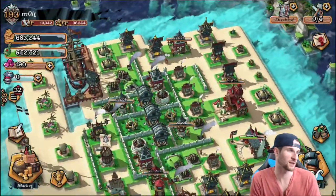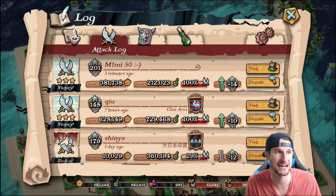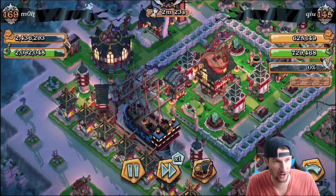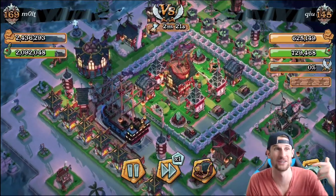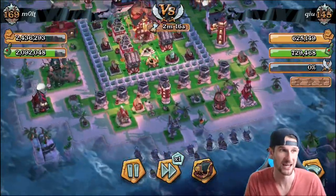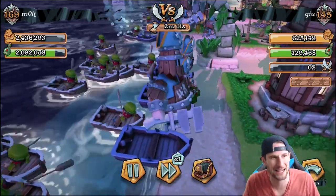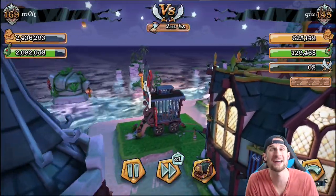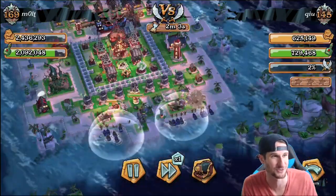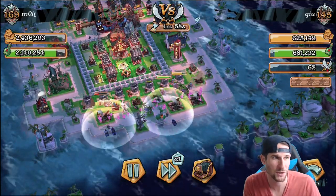That's pretty much it for the upgrades. Now look at this attack I'm going to show you — 625,000 gold and 700,000 grog. That is ridiculous, guys — that's almost 1.4 million in resources, coming at you with an epic attack strategy. You can see this awesome cinematic view — replaying videos is one of my favorite parts of the game. You can zoom in, watch them walking around, then press it again to zoom out and get a bird's eye view of the attack.